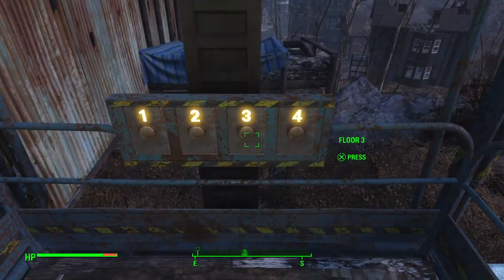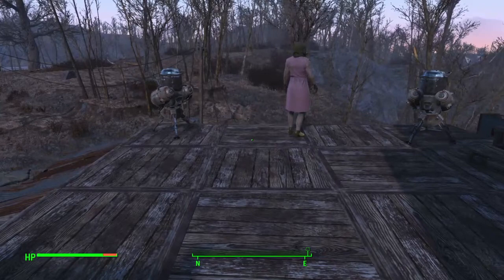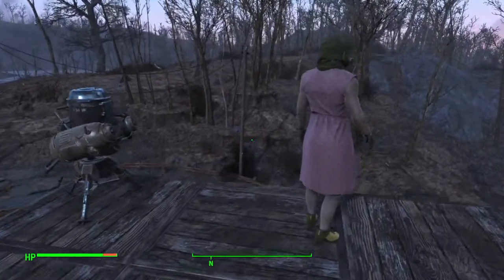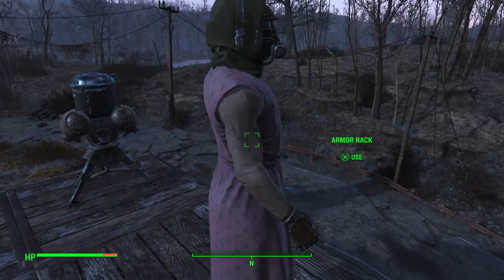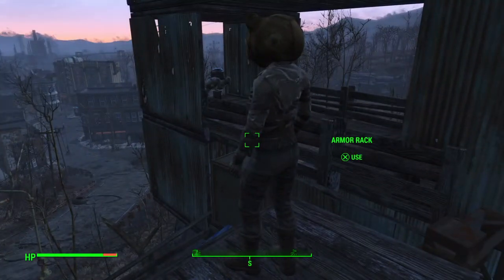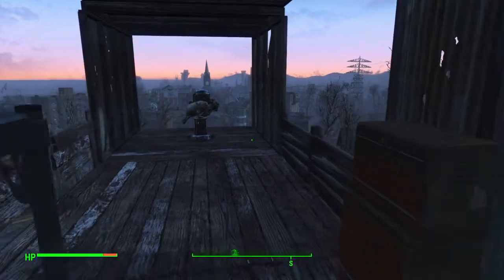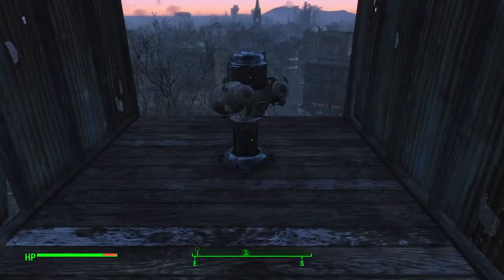We'll go up to the third floor. The third floor is basically just the roof. And of course we have the requisite turrets for protection. Now I wanted to get the settlers up here, but other than Nick and Strong they will not take the elevator, so I put up these armor racks just so the outpost looks like it's manned. So they're armor racks — cross-dressing dummies. This is just basically the roof area, nothing fancy, utility area. This box here — this whole structure — is just to serve as structural support for what's up above, but it's a good place to put a turret.